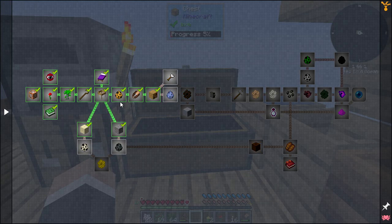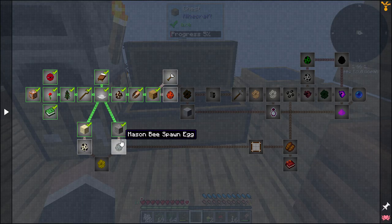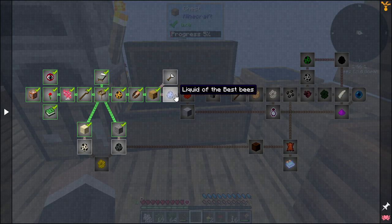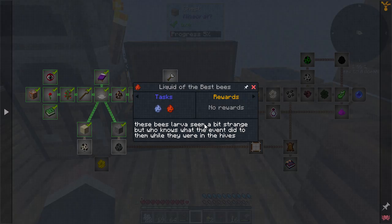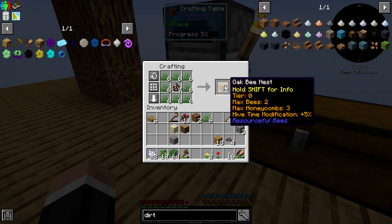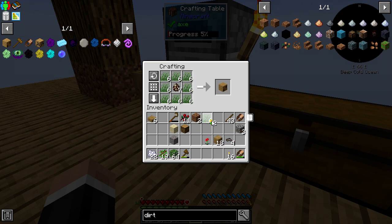I realized I was actually getting sand and gravel but just in the form of this dust — four of those makes one of those. We've got to try and get these things at some point too. There's a 35% chance with one of these, so let's make a few. Only six, but let's make some of these and hopefully we actually get the next thing — bees, I guess.